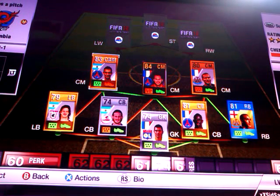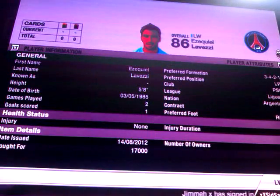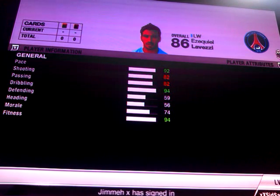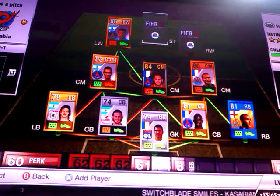Pastore also has 4-star skills. On the left wing we have the upgraded, transferred PSG version of Lovetsy. He cost me 17,000 coins. He's got 92 pace, 82 shooting, 82 passing, 94 dribbling and 5-star skills.